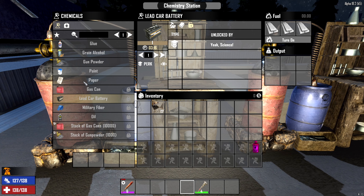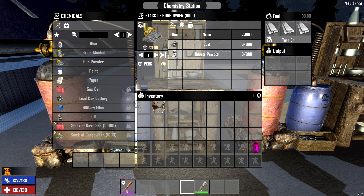It can come in handy to have extra ones if you're doing gunpowder and you have a lot of nitrate and coal, because that way you can get it done quicker — each one you can just do some at each one.